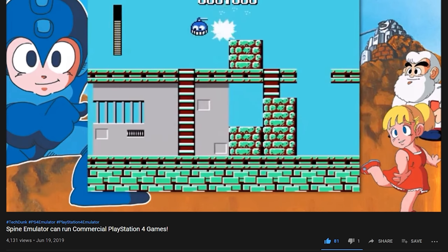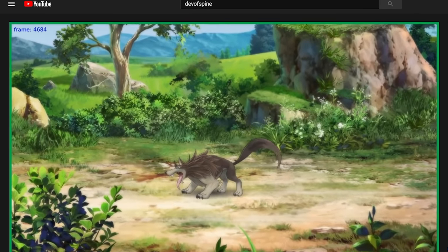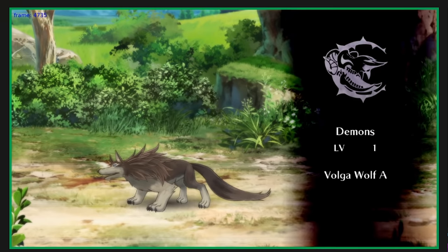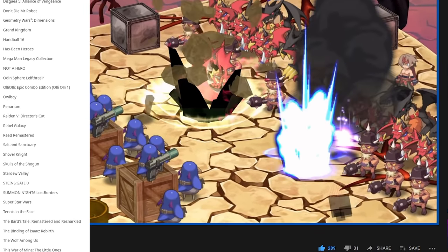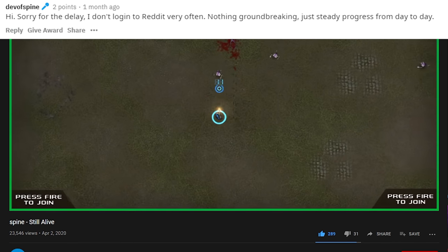About half a year later, another update video was released showing that many more games were going in-game and actually looked pretty playable. On Reddit — the only place the developer communicates — he listed about 50 games that actually run. Not all of them are playable, but they do go in-game, which is pretty huge. The last bit of news from about one month ago was that there weren't any major breakthroughs, but there were a lot of day-to-day improvements, which is great to see.